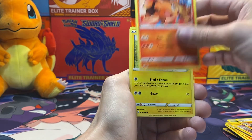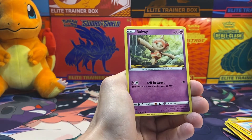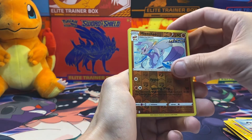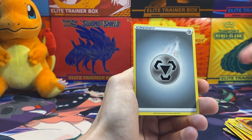Pack three: we got Pignite, Tepig, another Devolution, Pachirisu, Mianfu, Balltoy again — pretty sure that's how the last pack went — Galarian Mr. Mime, Mienshao Reverse Holo, and a Holo.